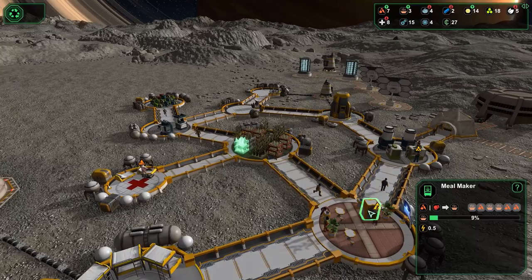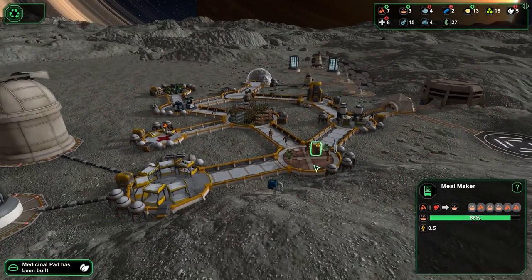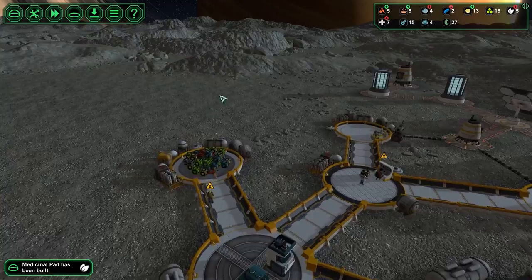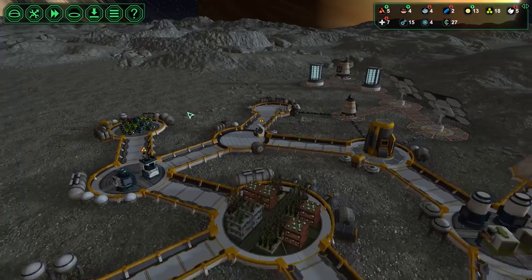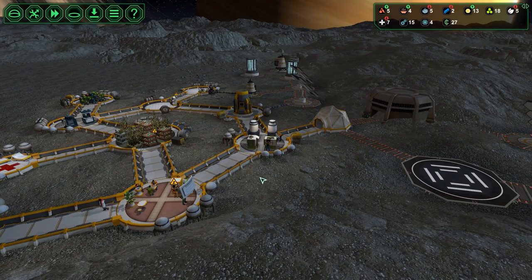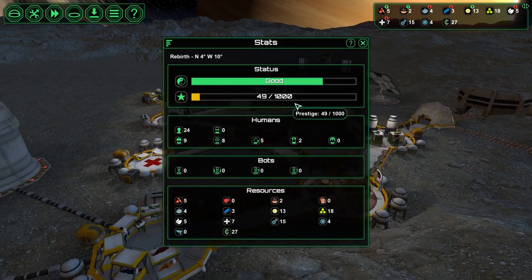I don't really need the food for this at least. If I'm getting more food it's going to be expanding to an entire new canteen and dorm and all of that — that's my plan. I'm trying to think if I need to start worrying about intruders anytime soon. That's why I was looking at my prestige, it's at 49.